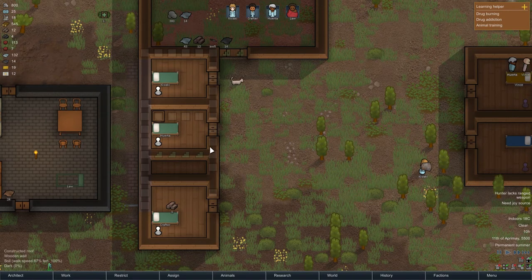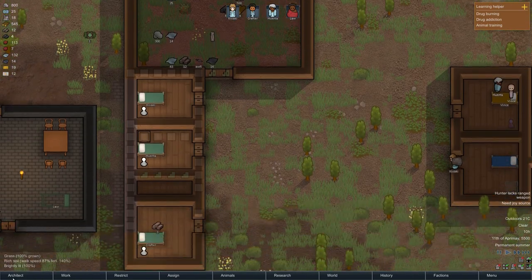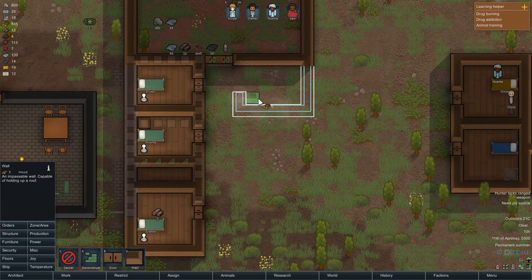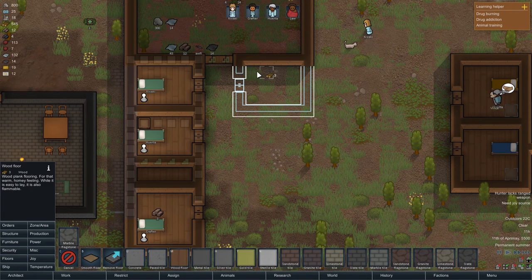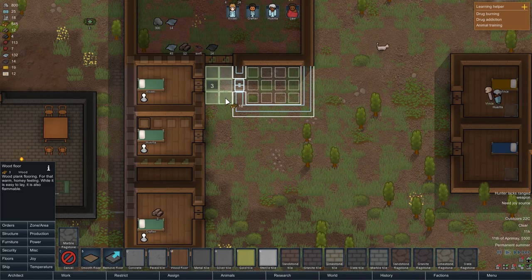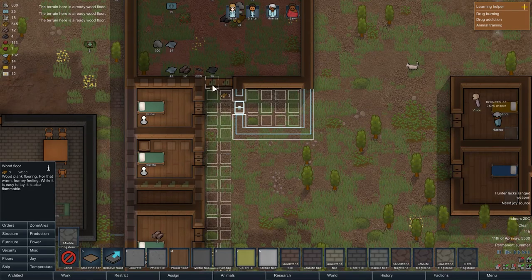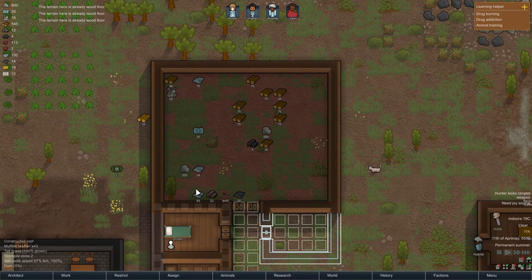I need someone to prioritize this. I'm going to order another room to be built — equal size — and put a door there. Let's get some wooden flooring in as well, and make all this wooden floor too. There's already a wooden floor in part of it, that's fine.